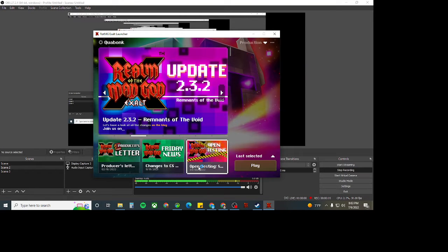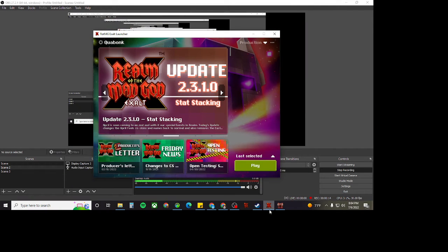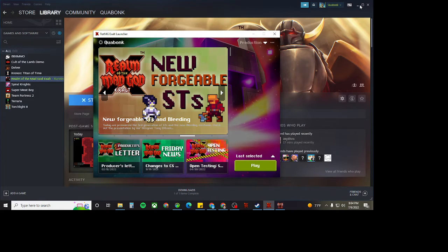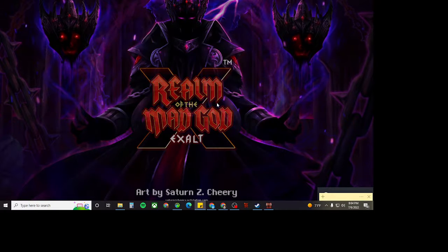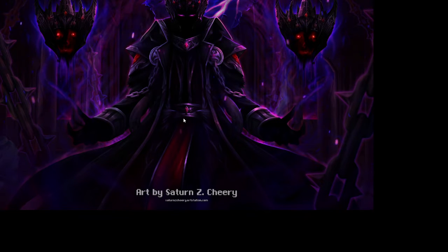Hey guys, welcome back. This is going to be the Rogue PPE. We're just going to get fired up here — close out of that and we're back in the game. This is probably going to be a 20-minute video. We're just going to try to get out there and get some potions. I'm already level 20, so that's the first step. Come on, load — does anybody else have that problem where it just doesn't load? Yes, put me in the game. Here we go.